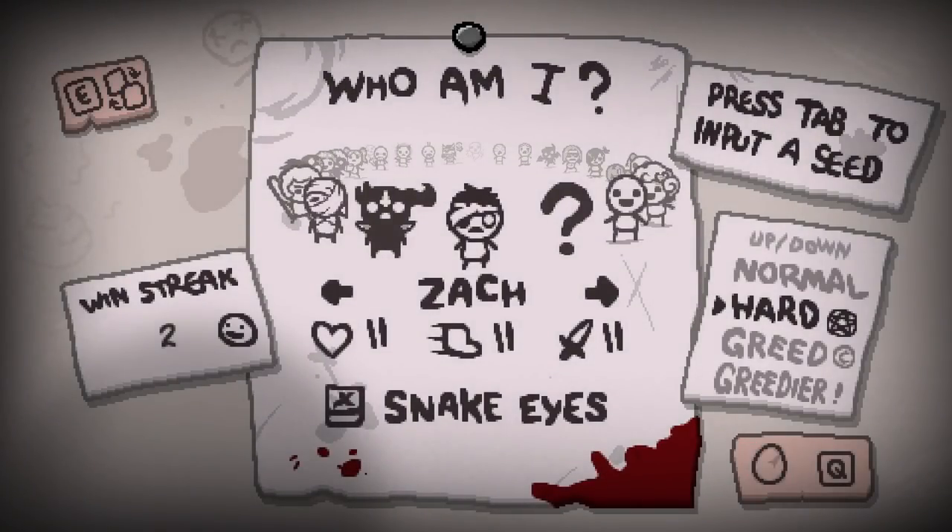Of course, we're going to be playing the non-tainted version to start with, but essentially this character is a very interesting gambling-related character, which as any of you that watch me regularly know is something that I love to do in Isaac. So this is the description on the Steam page: Zack is a compulsive gambler. Every room he clears grants him a poker chip and he can spend the stack of chips to roll his lucky pair of dice, the Snake Eyes.